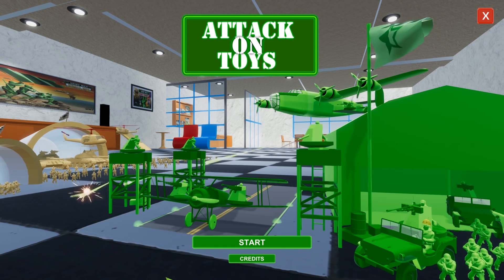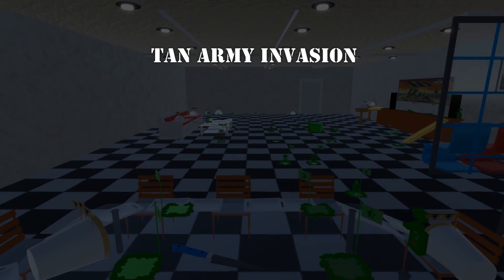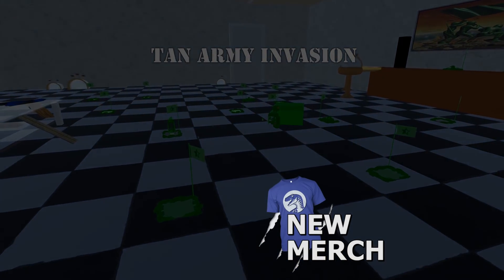For more information and a way to download, remember, as always, check the description. Let's get started then with our first and, I believe, only mission here in the living room. And it looks like we've got a lot of green squares to defend. I believe we can put turrets, both machine gun and anti-tank turrets, on each one of those platforms.